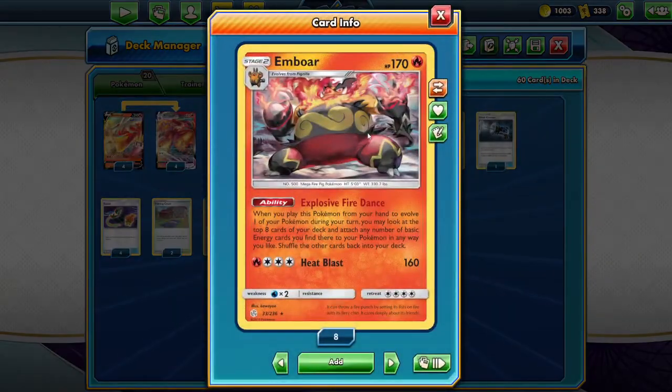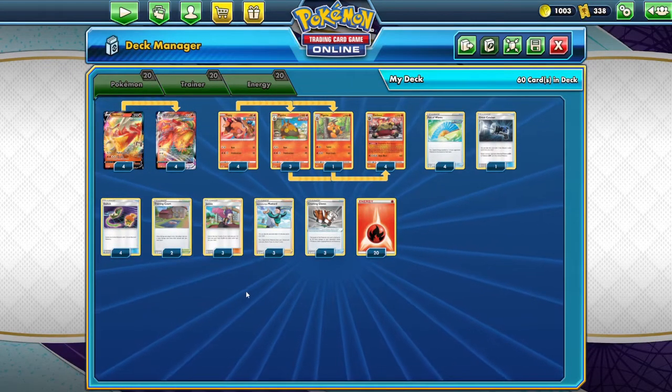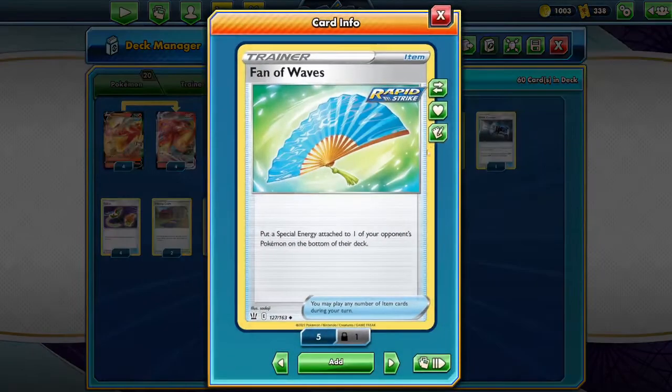We also have Inborn here with Explosive Fire Dance. When you play this Pokemon from your hand to evolve one of your Pokemon during your turn, you may look at the top eight cards of your deck and attach any number of basic energy cards you find to Pokemon in any way you like. So honestly overall just an energy acceleration deck. We don't have any Rare Candies but we do have Phantom Wave, which can prevent some special energy coming down.